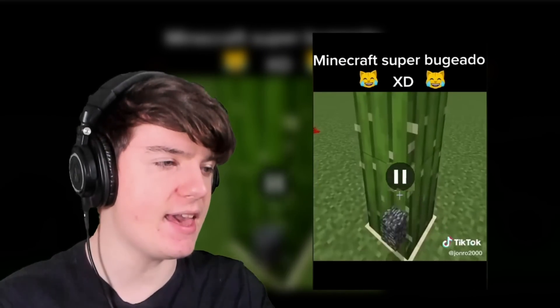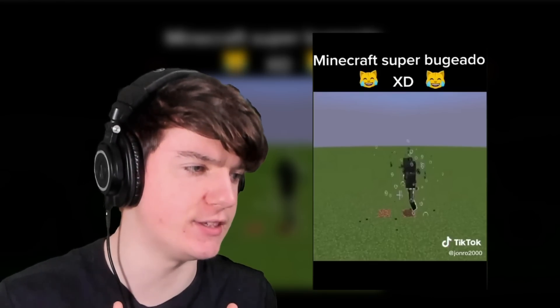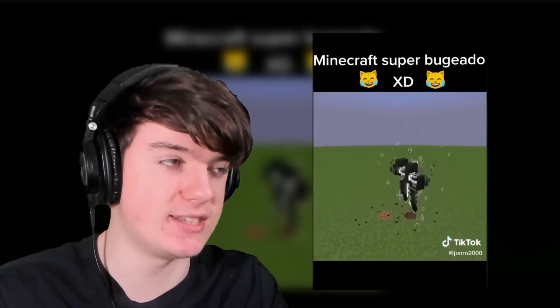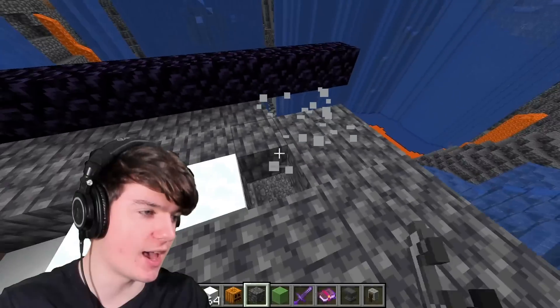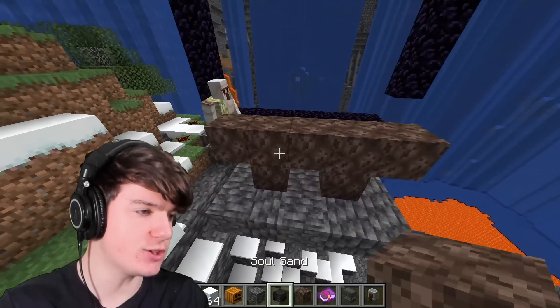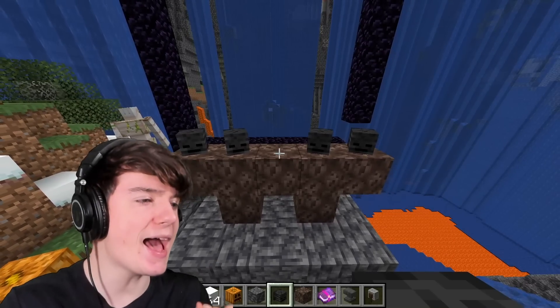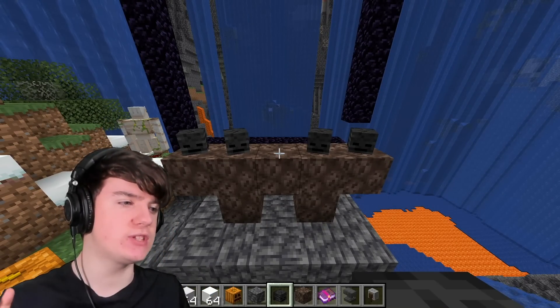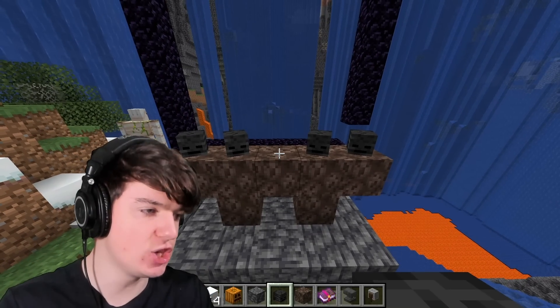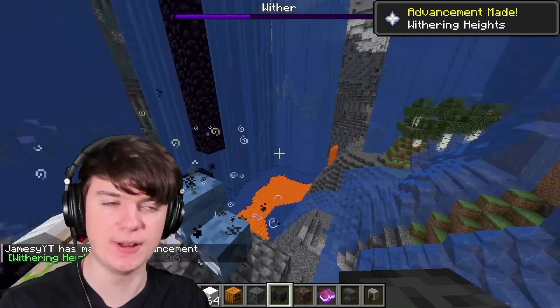For this last bit, he's made a five-headed wither by just doing five heads in a row and putting two soul sand blocks. So let's give that a go — I'm just placing all this sand here. We're going to put some soul sand like this and then another one here. When I place this last head in, this should make the five-sided wither. Three, two, one — nope, it just made the regular one. And this is about to kill me, so I'm going to run.